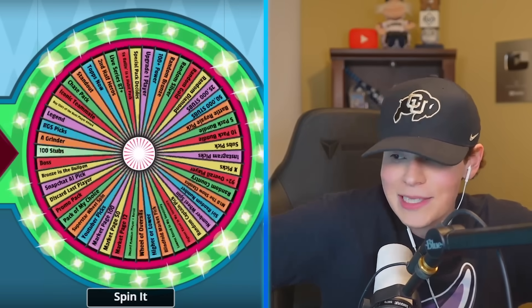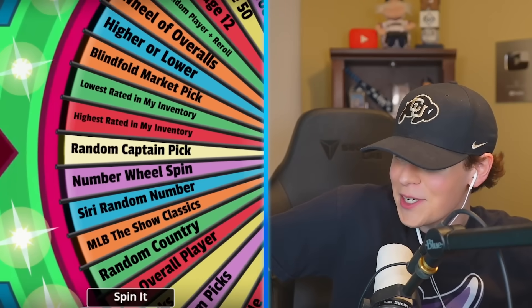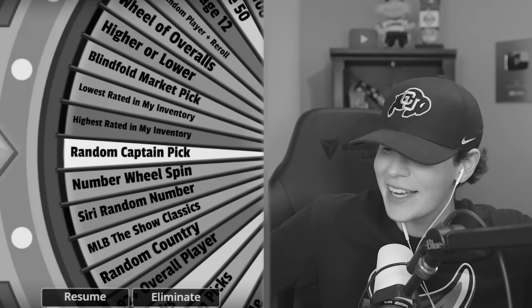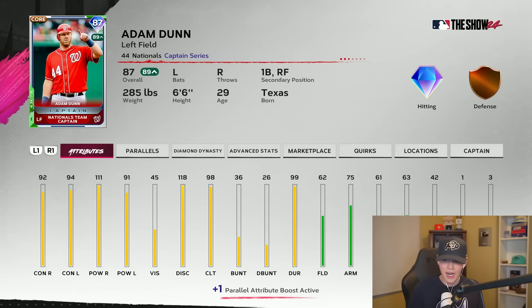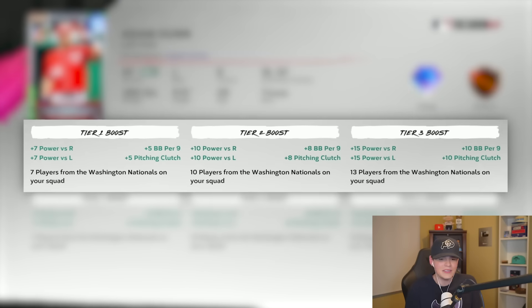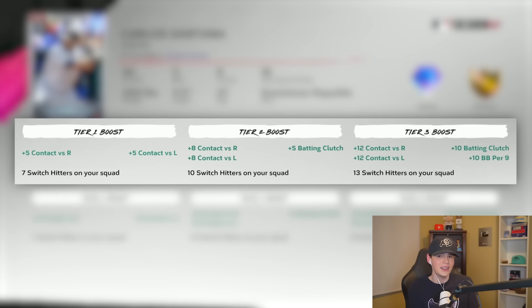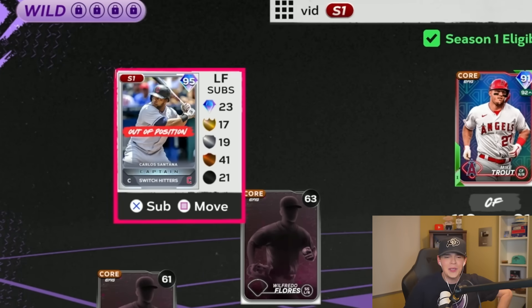Let's finish the outfield — left field now. Random captain pack — or captain pick, I can't read. I could go with Adam Dunn, but to get his boost we'd have to add a bunch of Nationals players which I'm not gonna do. Instead I'm gonna cheat the system a little bit and go with Carlos Santana, because his boost is more obtainable. Carlos, welcome to the team!